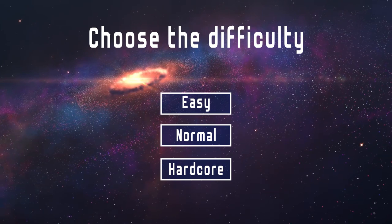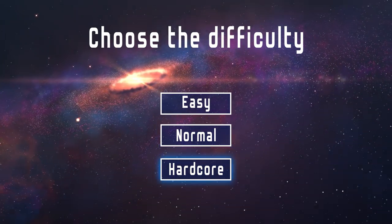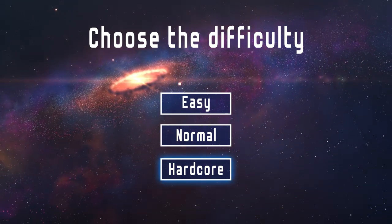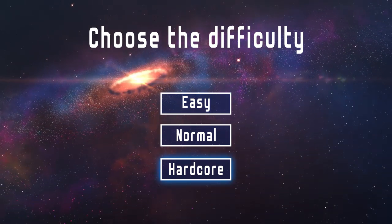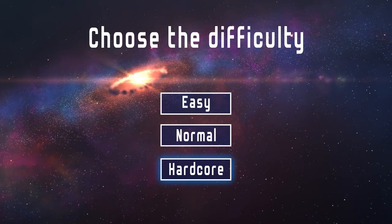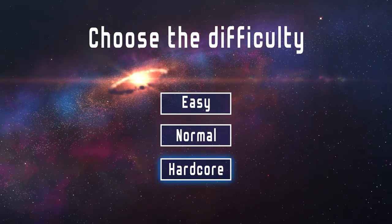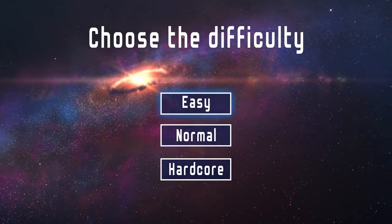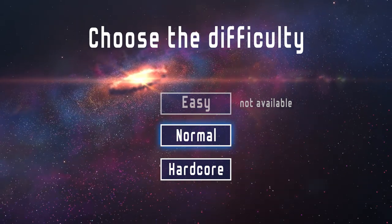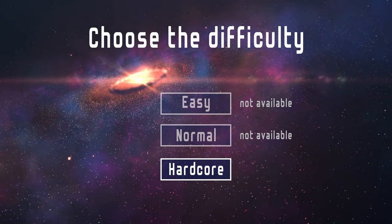Firstly, we need to choose the difficulty. There is an easy mode, a normal mode and a hardcore mode. The hardcore mode might be overkill since there are no checkpoints or any means to respawn, and when you die, well, I don't know what happens when you die, but you can't start over most probably. So nobody would choose to play on hardcore mode, that is if the other options were viable. But this is the game of life, and we don't actually have easy or normal difficulty. You can only play on hardcore.